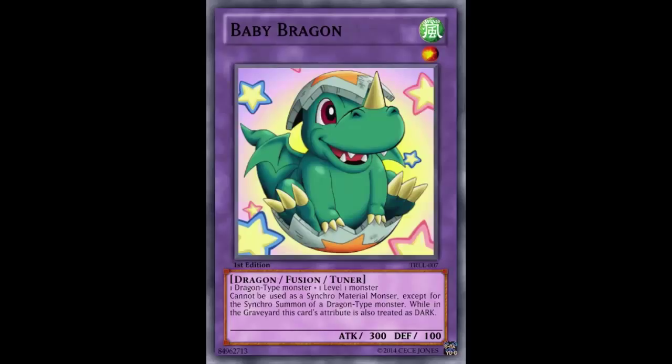We're going to read what the creator has to say about this card and various combos. The creator said overall they wanted to make a simple yet versatile card. We've never had a Fusion Tuner before, so that's definitely stepping out of bounds. There are probably a lot of combos that will come up. First up: Instafusion — you can use Instafusion to summon Baby Braggon from your Extra Deck, that's a given.